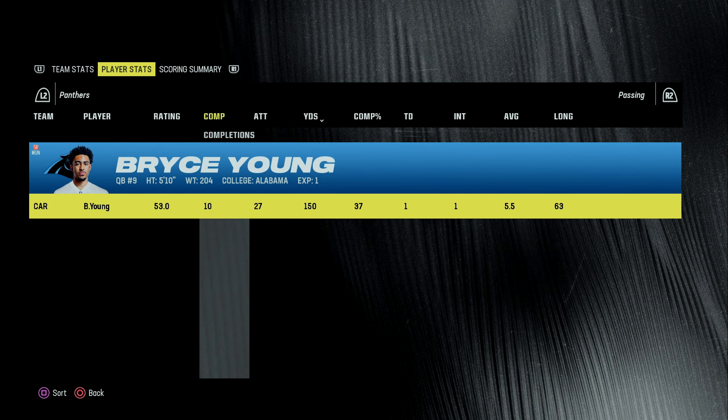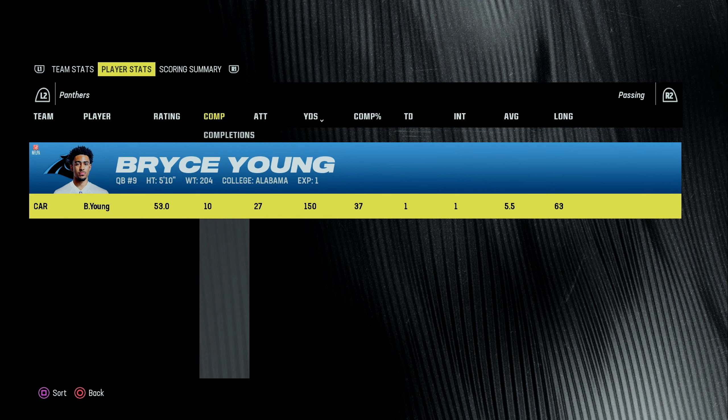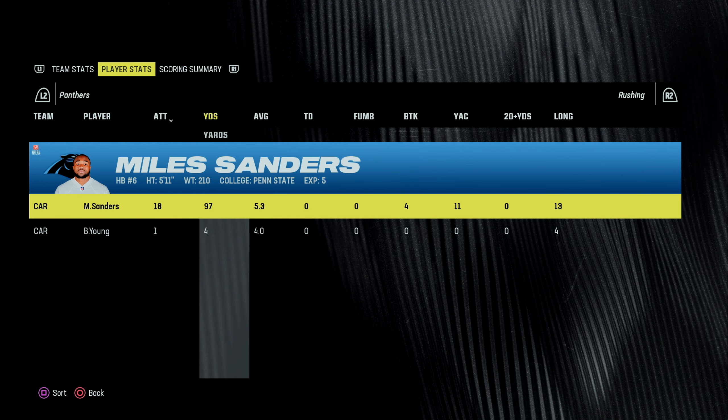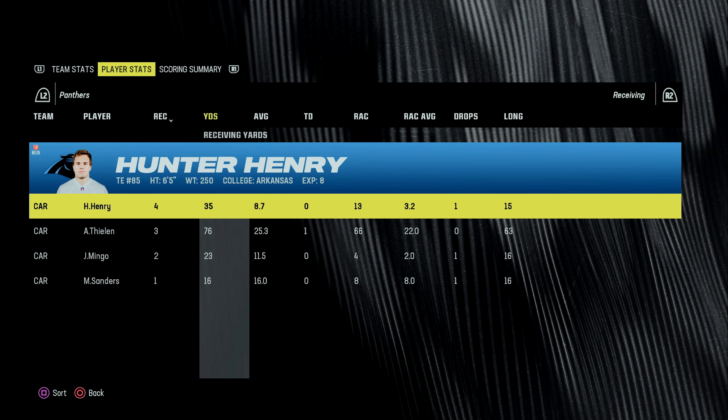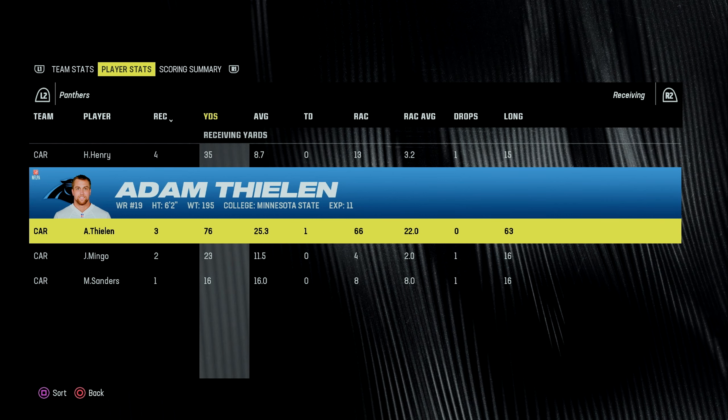For the Panthers, Bryce Young had a rough day — 10 of 27 for 150 yards, one touchdown, one interception. Miles Sanders ran for 97 yards on 18 carries. Receiving: Hunter Henry had 4 for 35, and Adam Thielen had 3 for 76 and a touchdown.